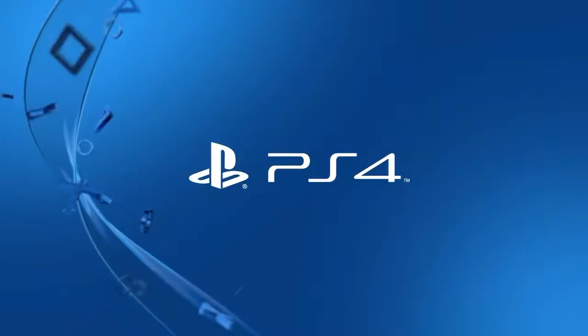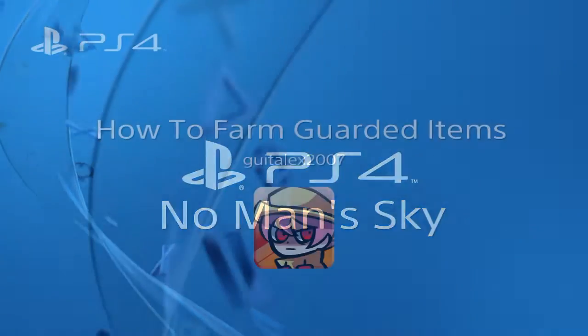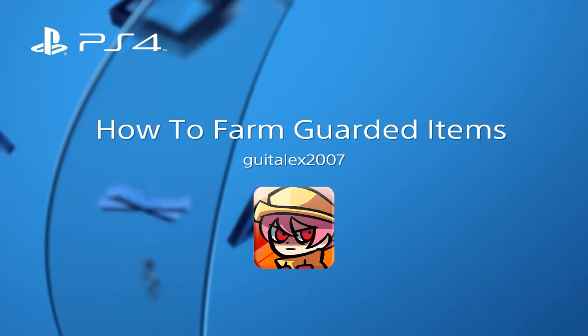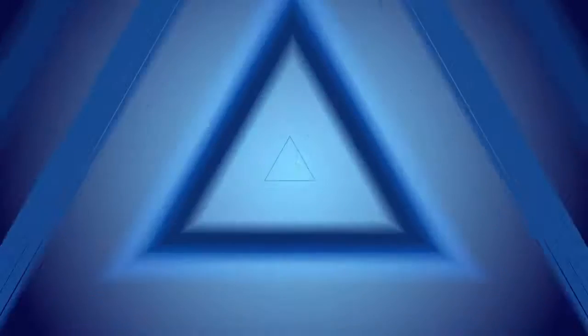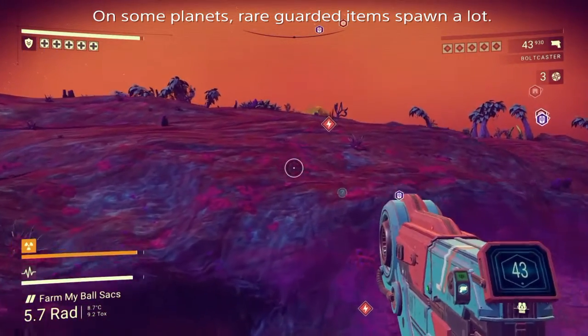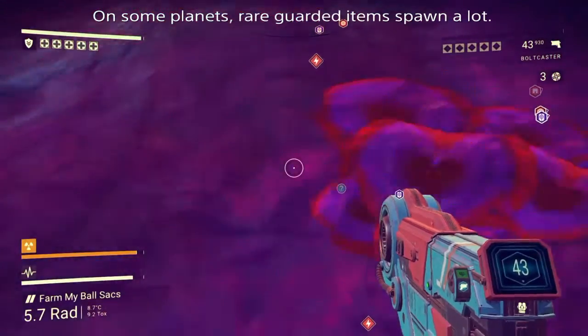Hello everyone and welcome to a visual guide to No Man's Sky. This time I'm going to help you make a lot of units by helping you farm guarded items. Now of course this is a procedurally generated universe so it's all random, but once in a while you're going to find a planet where rare items spawn a lot.